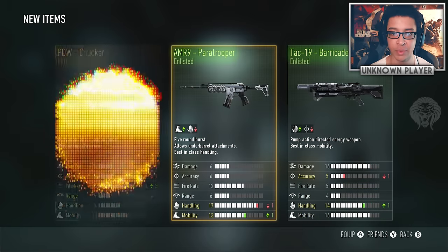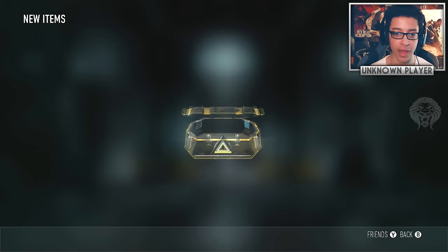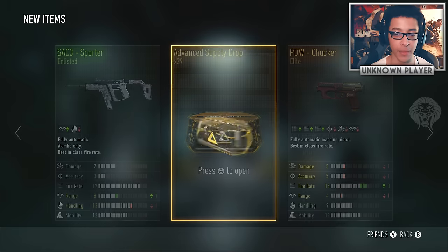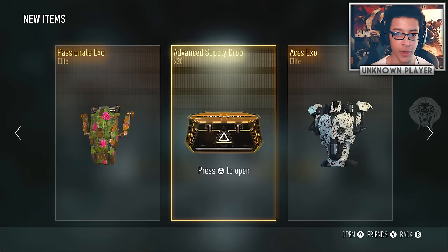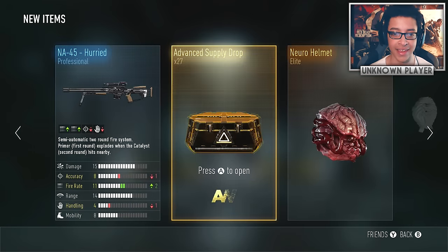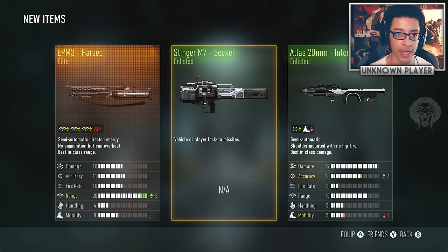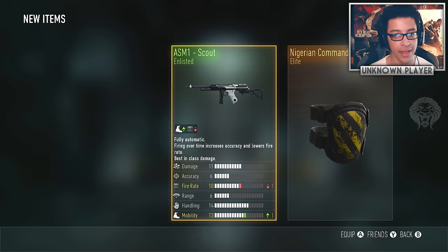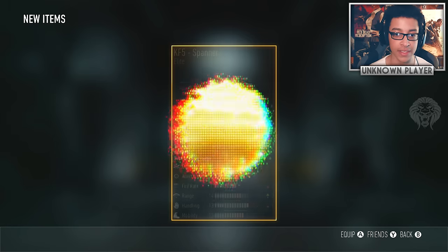Even if we do get a legendary, we'd probably get unlucky and get something like boots or gloves. The odds of getting the witch doctor helmet or carnival mask must be incredibly rare. When a legendary does pop up there's really weird music and lightning bolts — instead of saying elite, it says legendary. I would love to get that but we may need a few more episodes.